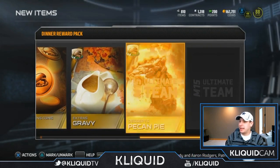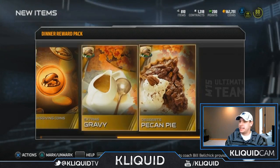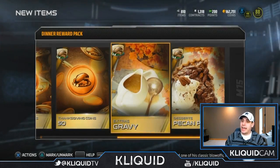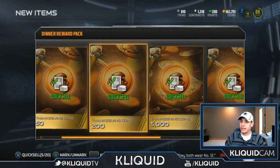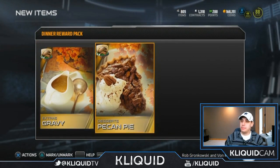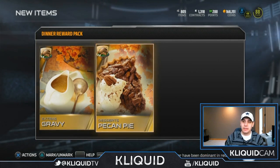So that's decent — that will at least pay for a pro pack. And then we get gravy and pecan pie. Pecan pie I think I already had. Gravy I actually thought I needed to finish a set, but I don't — never mind. So we'll sell that as well. That's pretty awesome. I'm very happy with the fact that I got a decent quick sell here. I haven't gotten that high of a quick sell in any of these things. The highest I had before was 500. So we'll end up selling both the pecan pie and the gravy.